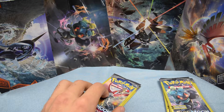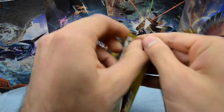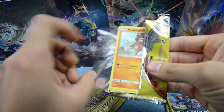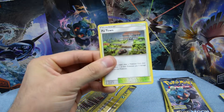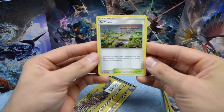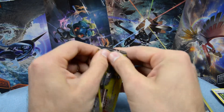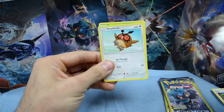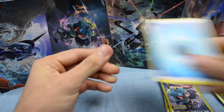We're not doing good, but we're also not doing bad. We pulled a couple of rares and we're hopefully going to pull something good from these 15 packs. Poetown — all right, let's see what we can get. Hoot-Hoot, Tangela, Water energy.